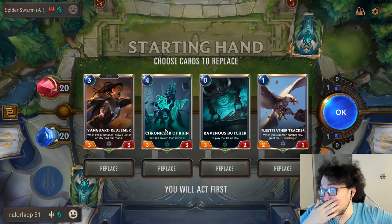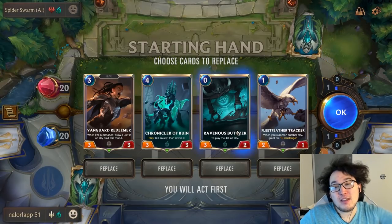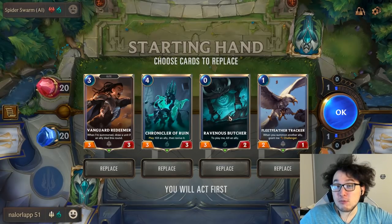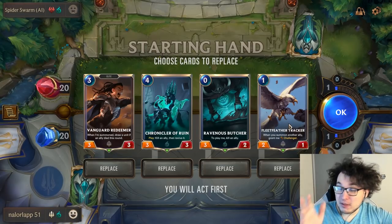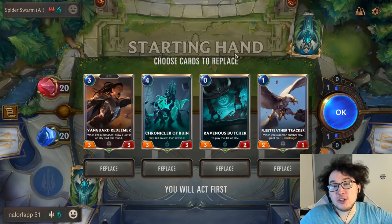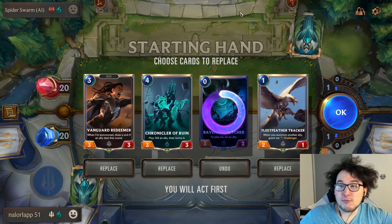Chronicler of Ruin will be good in this matchup for the sustained pressure we need, since we can't go fast enough to go under his deck. Ravenous Butcher is only good when we've drawn Cursed Keeper, which we don't have, and Chronicler could pop a Cursed Keeper if we find one later. Fleet Feather Tracker is a very fast card — a one-mana unit on turn one getting some chip damage. The question is what we do here — and we are attacking on turn one, which is a big clue.